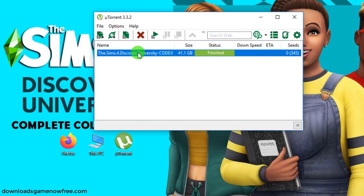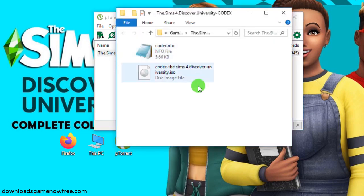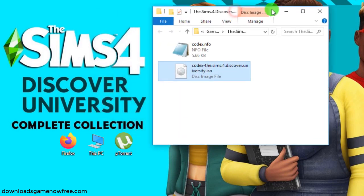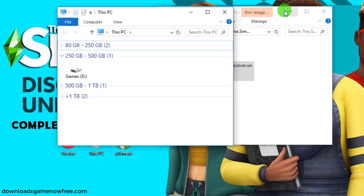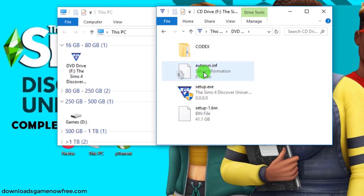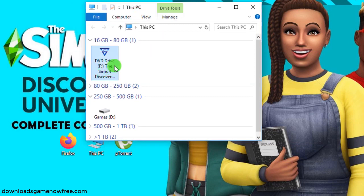Right click on the game and click open containing folder to go to the download folder. You'll see this ISO file here. Double click the ISO file and it'll give you the game DVD here. So open the DVD.